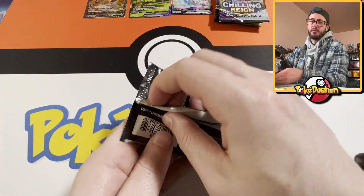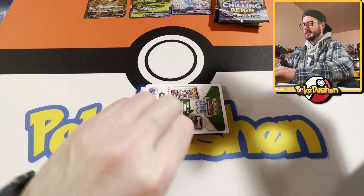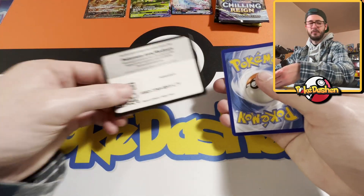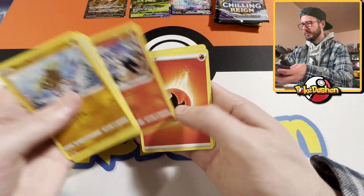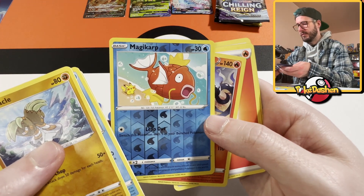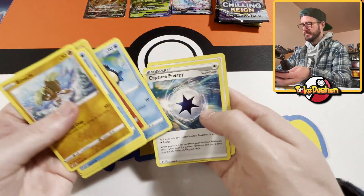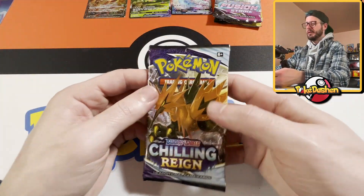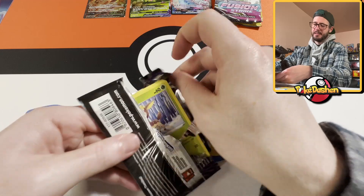Rebel Clash — I don't know anything that's in Rebel Clash so if we pull something great, if not that's fine. Got a white code card. That is super cool — that artwork with the Pikachu is actually insane, I'm gonna set that aside because I like it. Chilling Reign — I'm not going to go deep on this, got too many sets in this video.